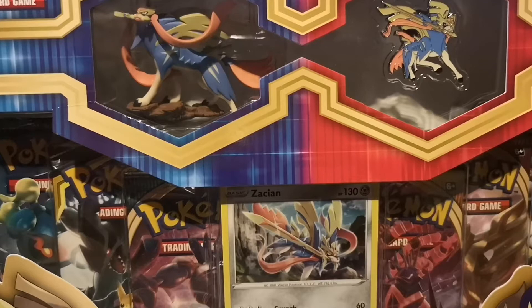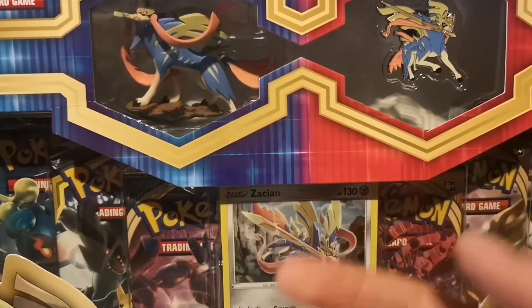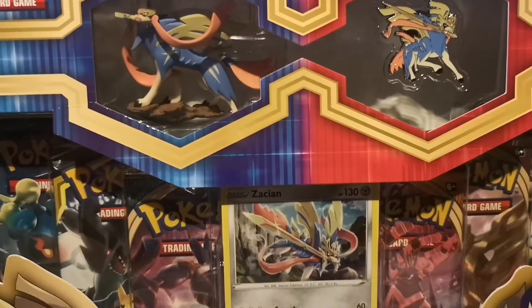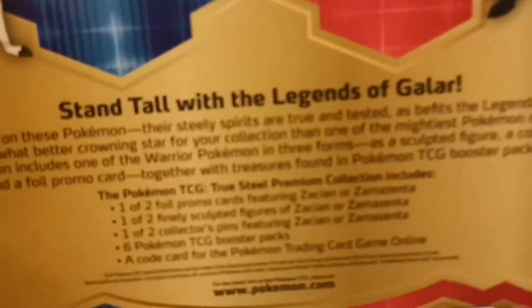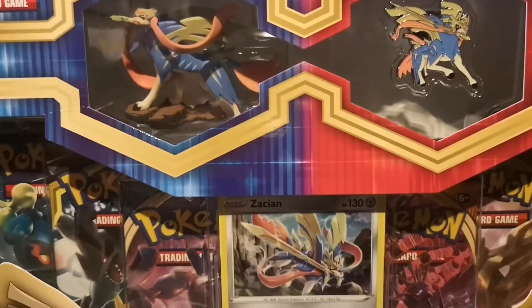Zacian is the cover Pokémon for Pokémon Sword and Zamazenta for Pokémon Shield, which I think is one factor determining why it's a good investment. The box also contains a figure and a pin at the top, plus a promo card — though I don't think those three things will really affect the value that much. Let's get into why I believe this will be a good investment.